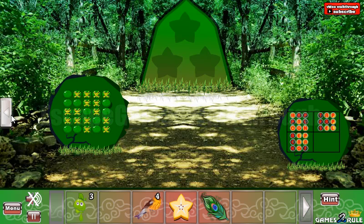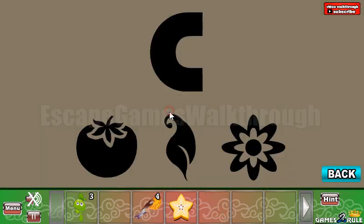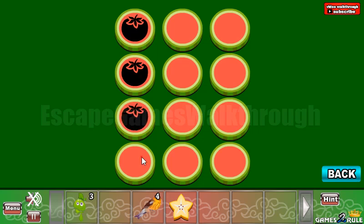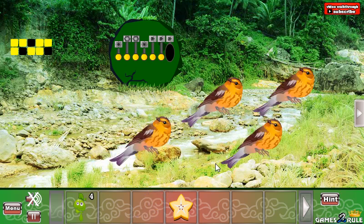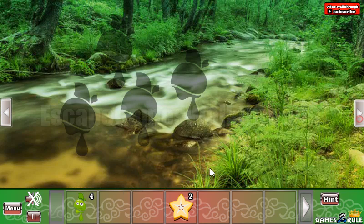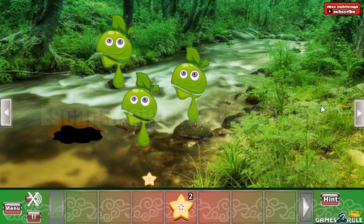Now we have four birds. Let's go back — we can use the feather here to get the hint that C is for column. These are the icons to place on the columns: first is tomato, second is leaf, and the third is flower. Now let's set all birds on the places — we've got a star. Let's place the sprout on the places too. We've got another star.